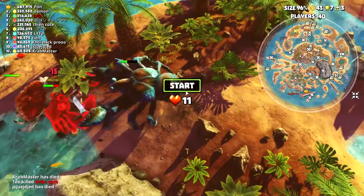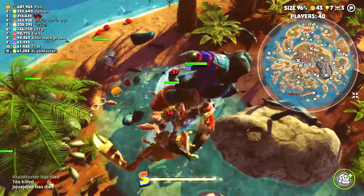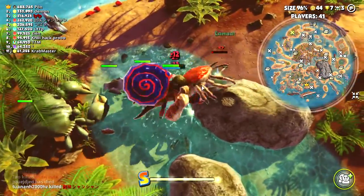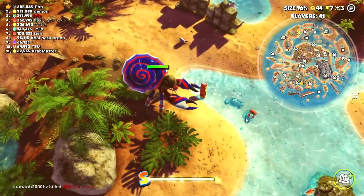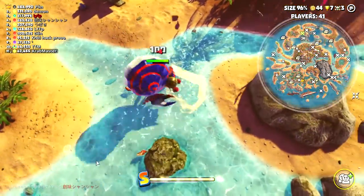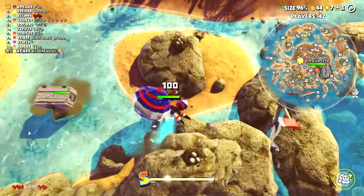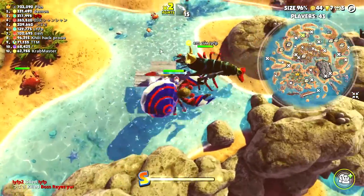Sucks when they block you. Remember the 3-rule of farming — if you die 3 times, you stop. Keep going and you're just going to lose unnecessary life points. We're on 44 points. In this current mode, coins are harder to come by, not like the previous Season 1.